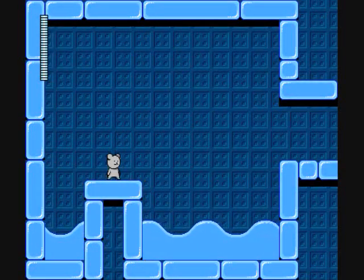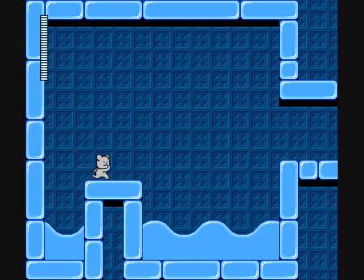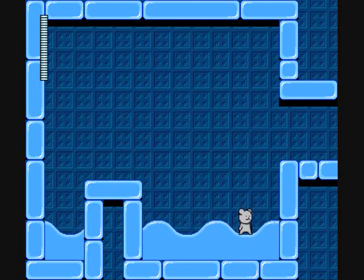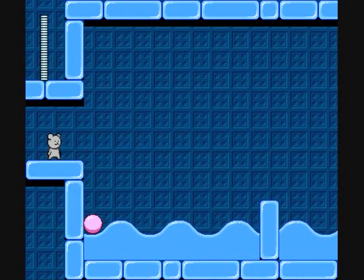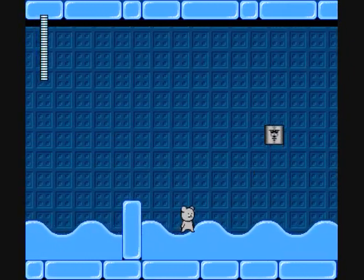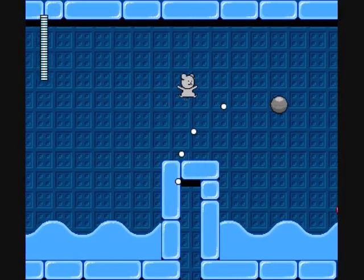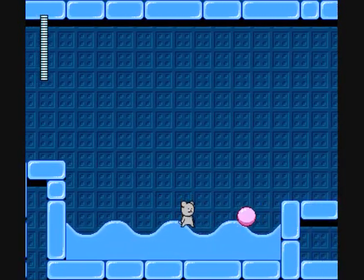Looking at the tiles here, we have kind of an obvious Flashman tribute going on, and I really love that stage, so that makes me happy. Unlike his stage, though, the floors are not slippery. We do have these strange waves going on — they don't carry you along like a conveyor belt like you'd think. They just slowly move you up and down, which can mess with your jump height and your aim, so be wary of that. You can't get rid of the pink balls, so you just have to avoid them. I really love the music in this stage — another of my absolute favorites from this game.